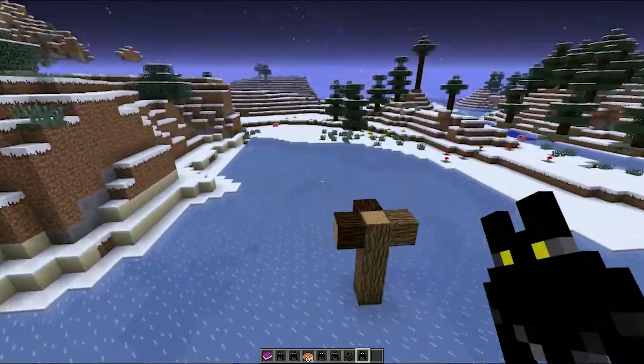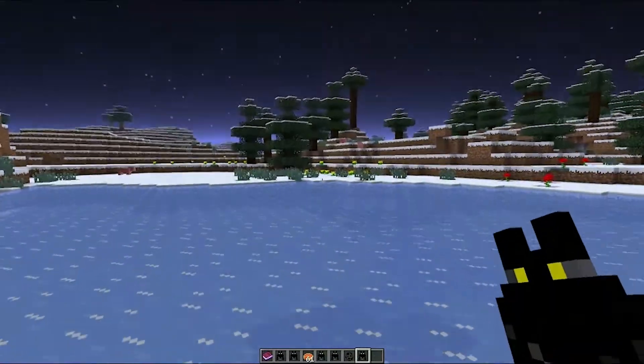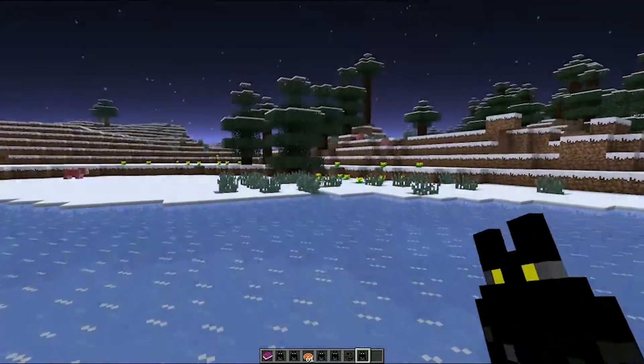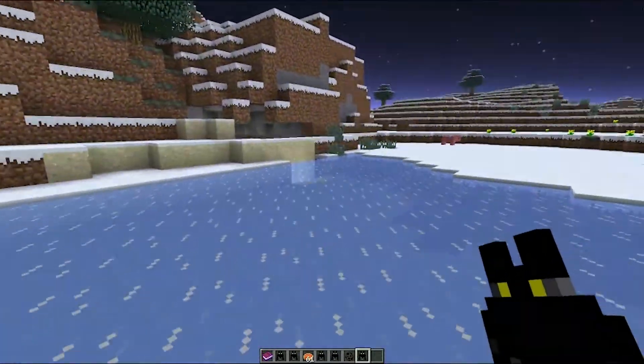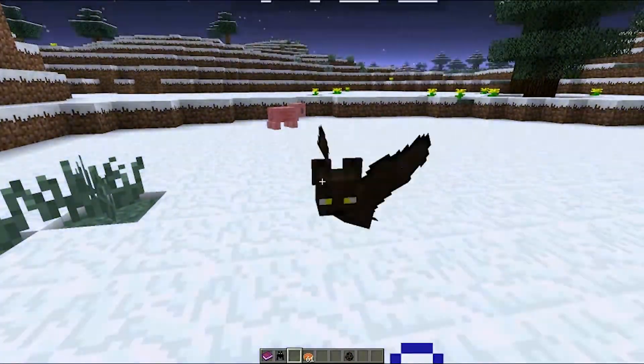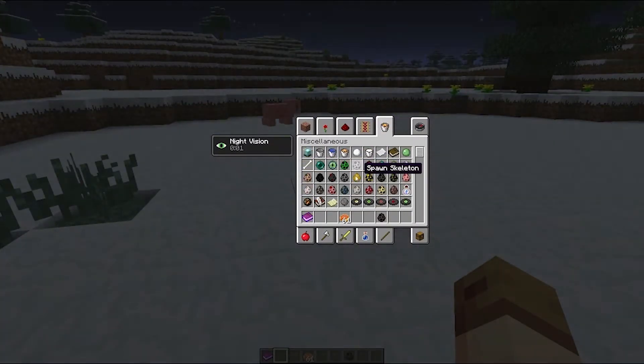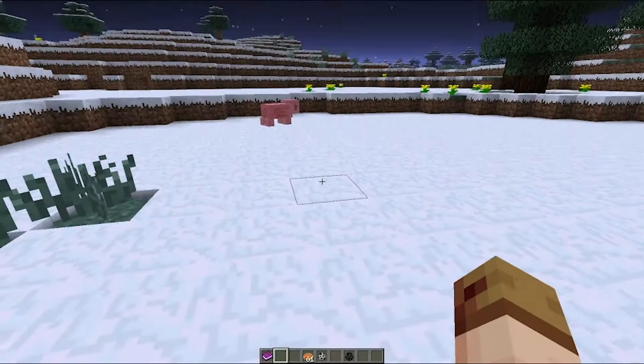Bats are very, very susceptible to fire and lava, and explosions don't do them very well either. And they level up by killing things. I'm not quite sure how I can get it to kill something — let's drop all these guys down and maybe give me an egg and we'll see what it does with a skeleton.